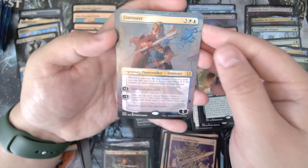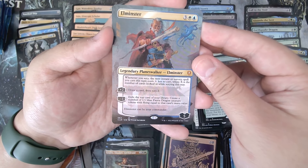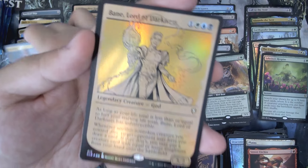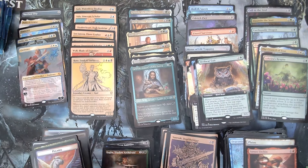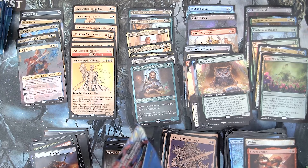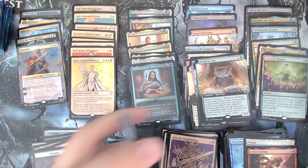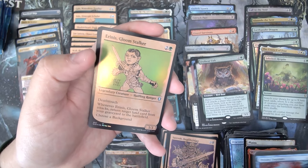Oh, Elminster — again. This time in the Borderless. This is where you cast X spells. He could be your commander as well. Bane, Lord of Darkness. Out of all the product I've opened, I've never actually opened up the Planeswalkers. I didn't know that they were in here. Did they have different artwork or something?